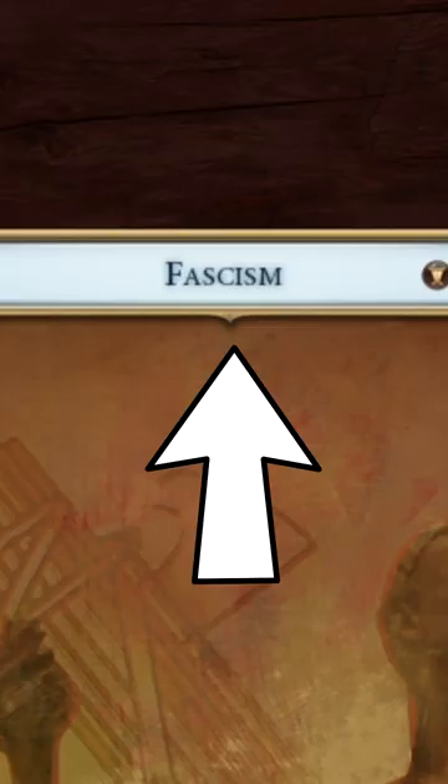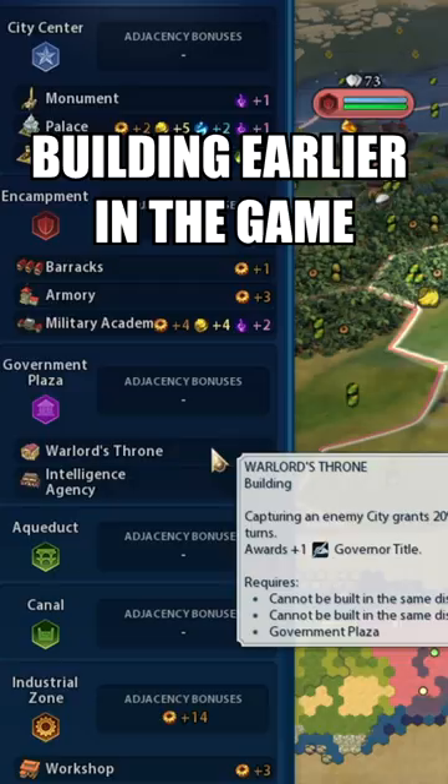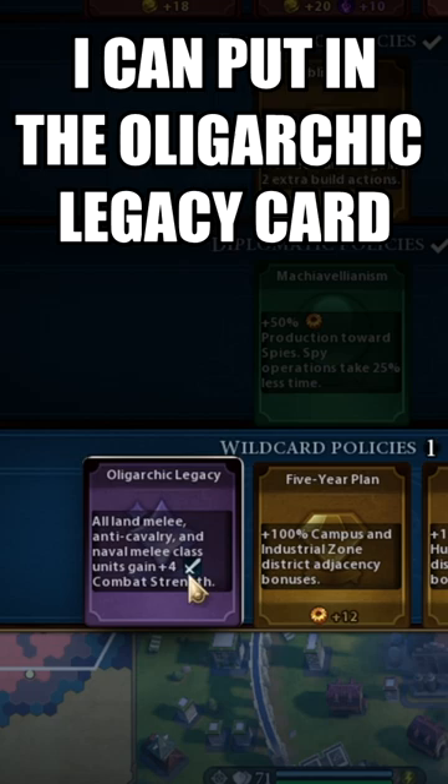Switching my government to fascism gives me plus 5, as I built a tier 1 government plaza building earlier in the game when I was under the tier 1 government oligarchy. I can put in the oligarchic legacy card giving me another plus 4, as my anti-tank crew is a melee unit.